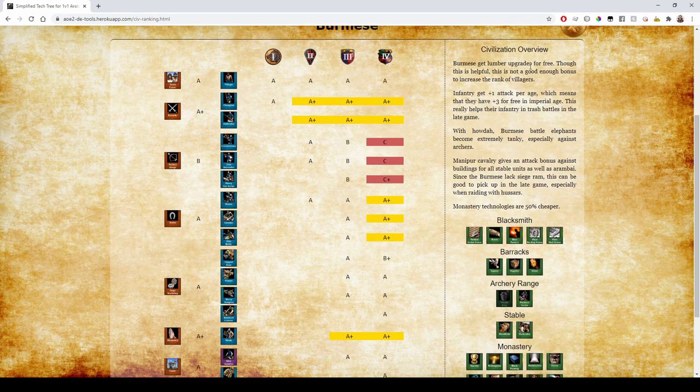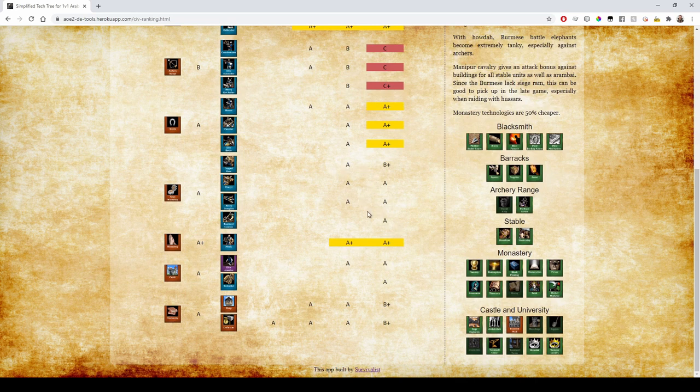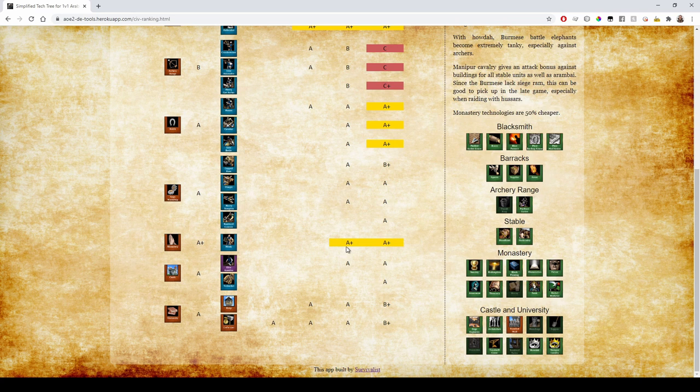Burmese get lumber upgrades for free, which isn't quite good enough to increase the villager rank but it is a solid bonus. For siege they have Siege Engineers — basically standard, similar to Berbers. Their monks are great — they have access to everything except Heresy, and monastery technologies are 50% cheaper, bringing them to A+ because you can get Redemption for half price, Block Printing for half price, and so on. The Arambai is a solid A in both ages — not like a Mangudai but still a good unit.